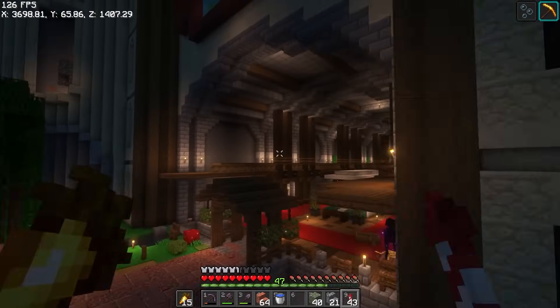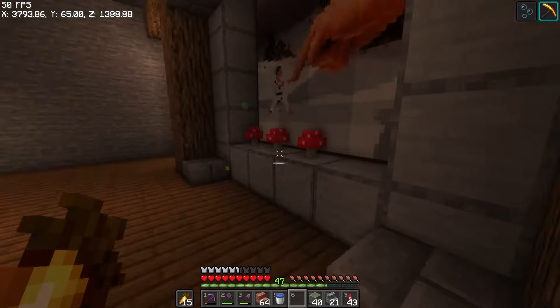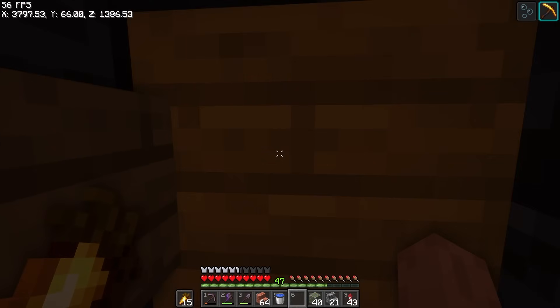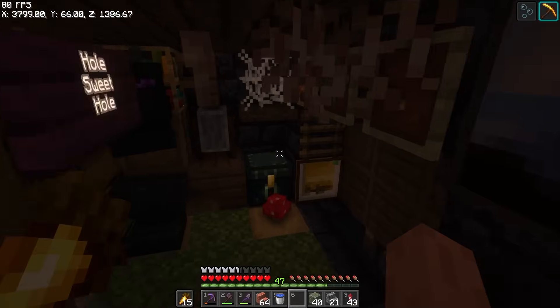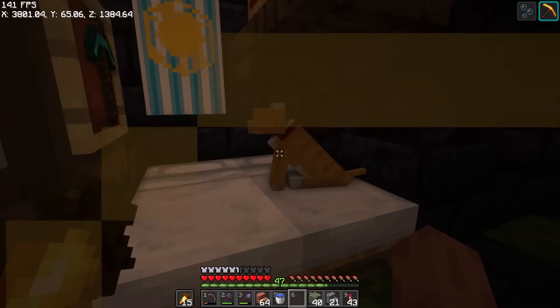Over here, a little cave. If we fly in, there is more. This is my original little base that I lived in when I was building this museum, and I outgrew it pretty fast. I did like the level of detail though — it's pretty cool. With my kitty, some tools, I had all my records in here. I was pretty happy with that.